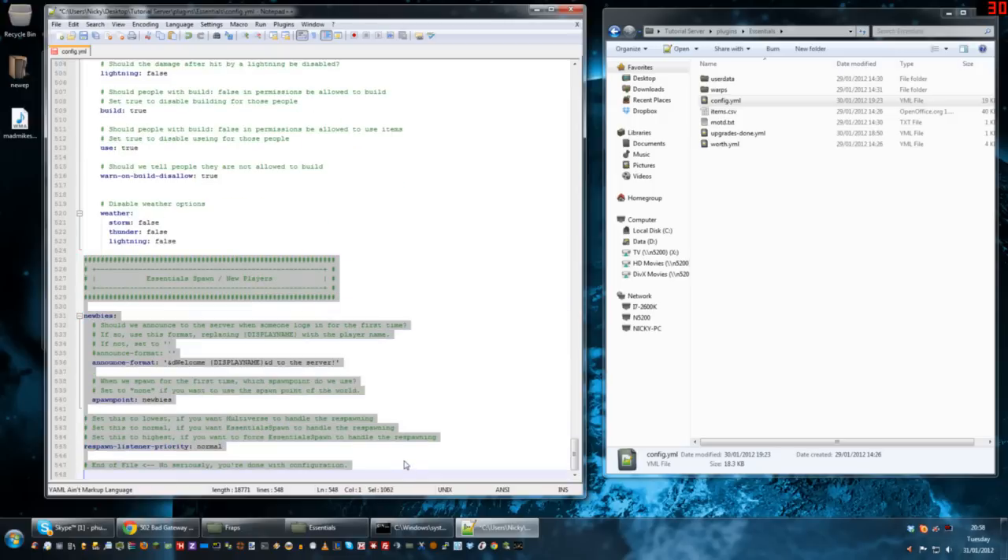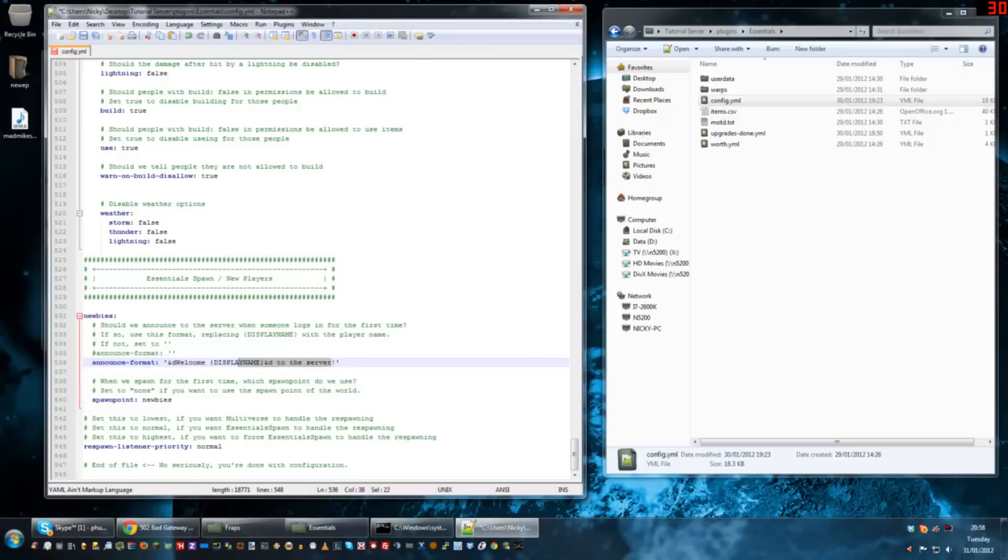Essentials spawn — new players. Whenever a person joins the server for the very first time, you can set a custom message, which is currently 'welcome display name' — display name being their Minecraft name. You can change this to whatever you want. You can also have a different spawn point for new players — it'll only take them there on their first spawn. That's useful for having all new people spawn in a room with the rules. Respawn listener priority — just leave it on normal. Essentials spawn should handle the respawning. That's basically the Essentials configuration.